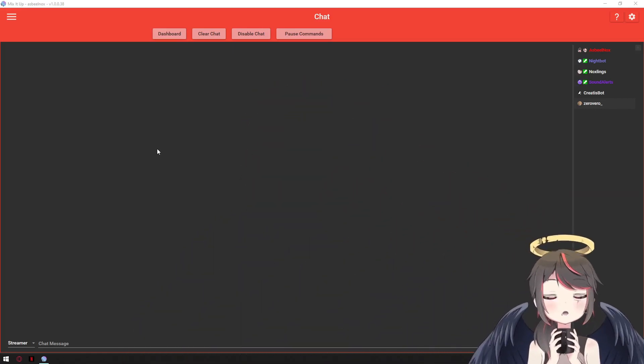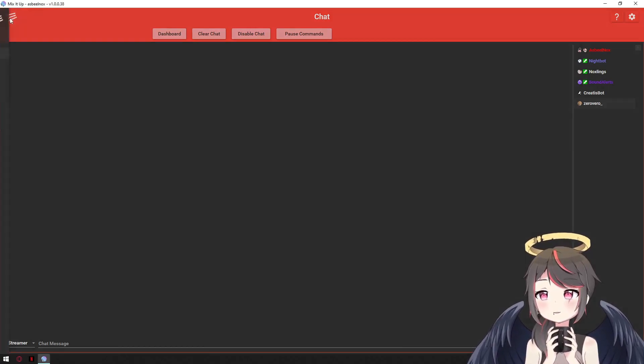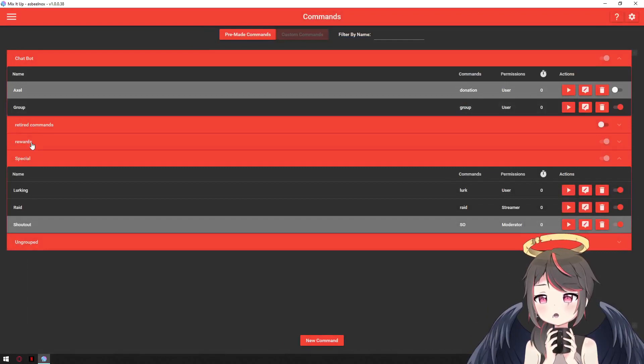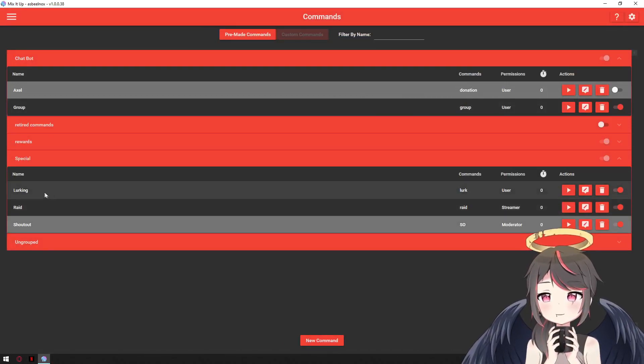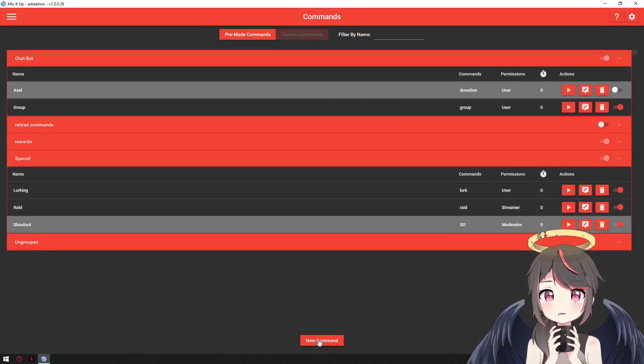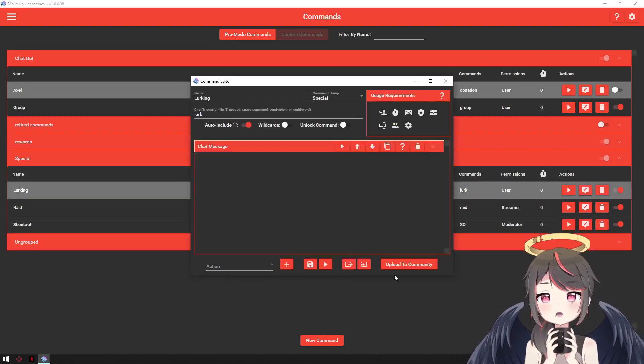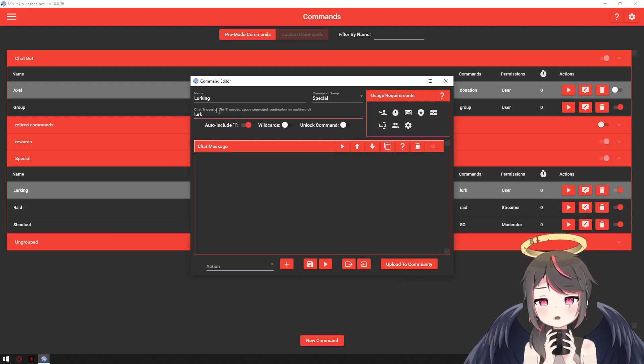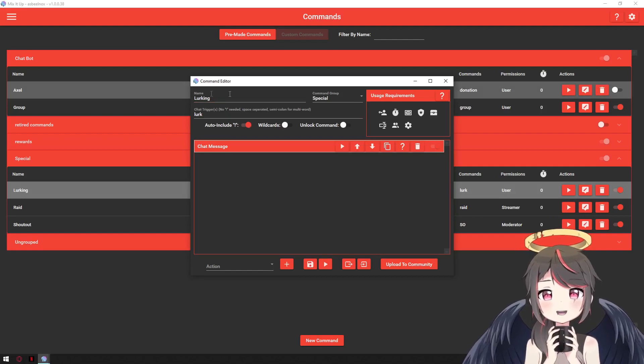Let me show you real quick. Go to the burger menu as before, hit Commands. In my case I already have it set up, but down here you have to hit New Command. For lurking, you have to enter the chat trigger which would be 'lurk', and include the exclamation mark of course.